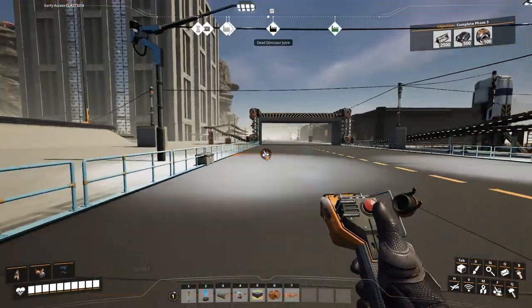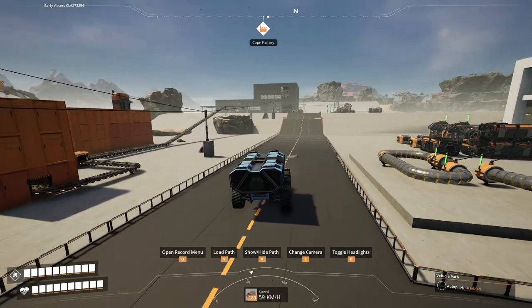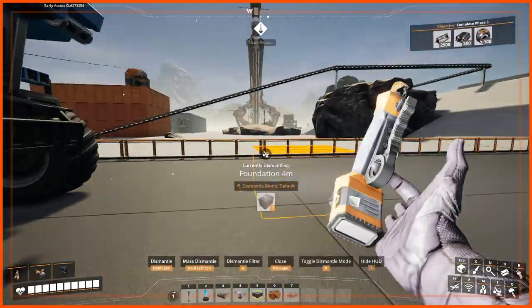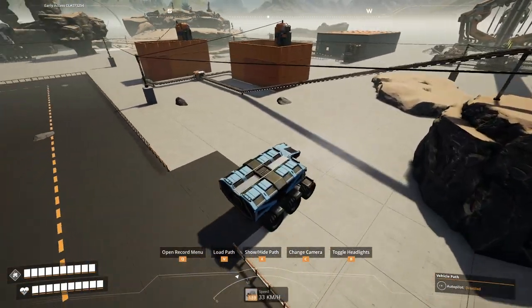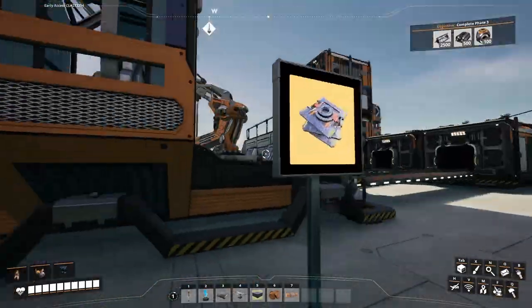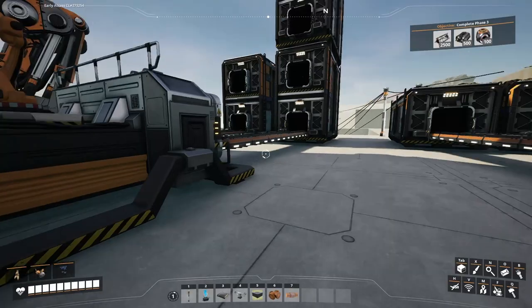I knew I shouldn't have gone off-road with my truck. I'm going to start working on assembling all these space elevator parts. Here's all my little mini-factories for the space elevator parts assembly: this one's for smart plates, that one's for automated wiring, and this is for versatile framework.